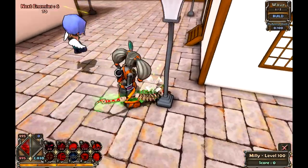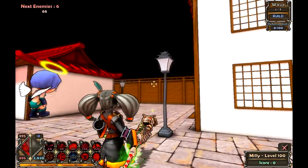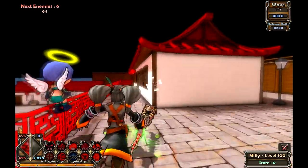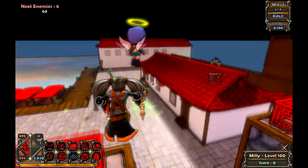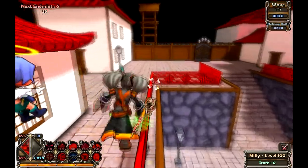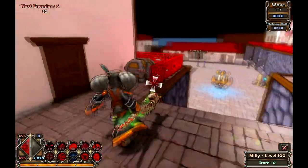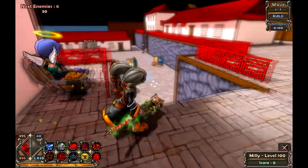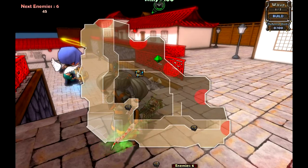I'm also not certain that there were street lights like this in this type of Japanese-themed era. But anyway, we are on insane mode and we have a time limit, so we need to go get all the chests. And if we look at the map — well, this map looks kind of familiar, doesn't it?